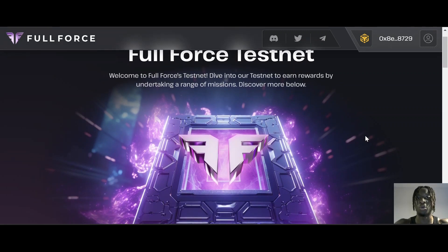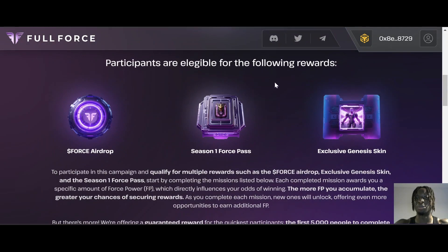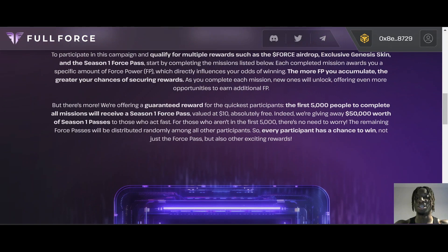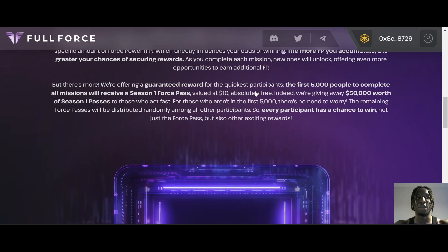Once signed in, scroll down and you'll see 'Welcome to the Full Force Testnet — dive into our testnet to earn rewards by undertaking a range of missions.' Participants are eligible for the following rewards: the force airdrop, the season one force pass, and exclusive genesis skins. To qualify, complete the missions listed below — each completed mission awards a specific amount of force power, which directly influences your odds of winning. As you complete each mission, new ones will unlock, offering even more opportunities to earn additional force points.